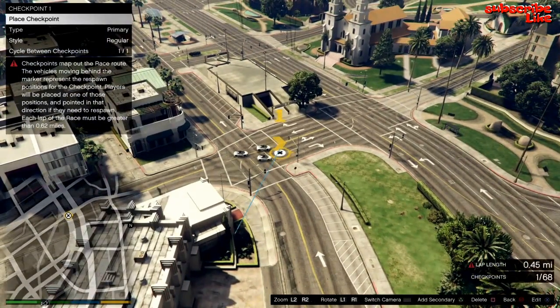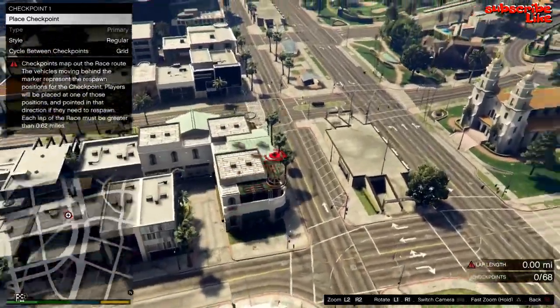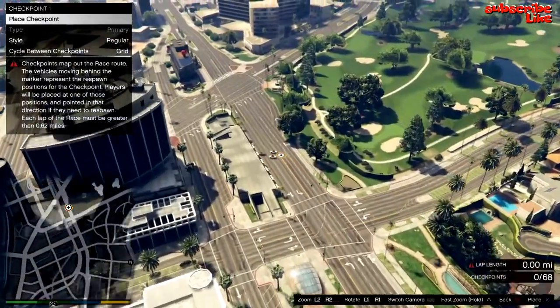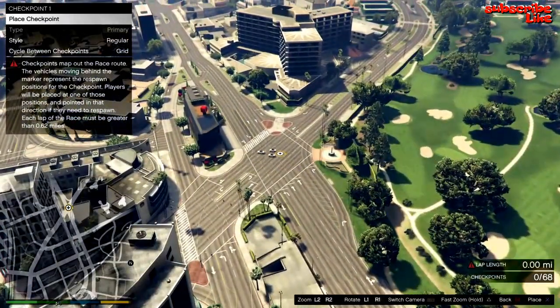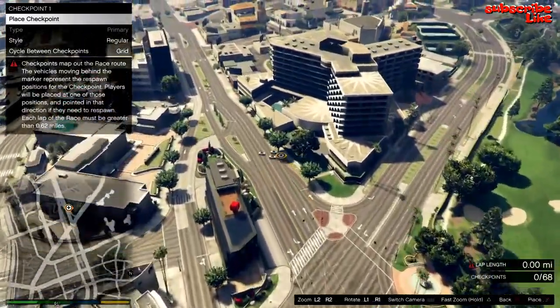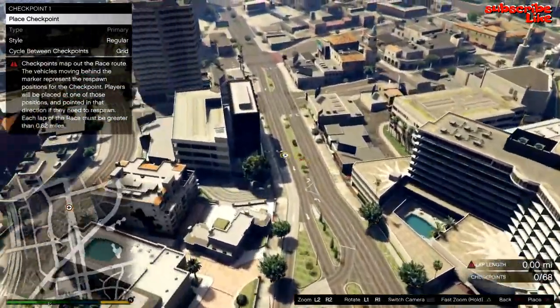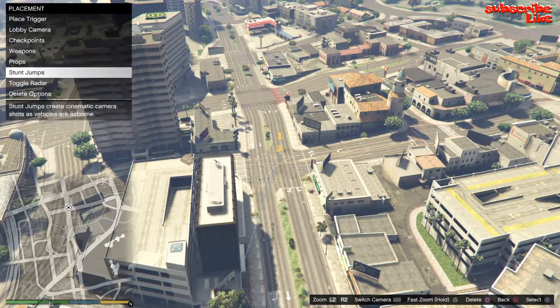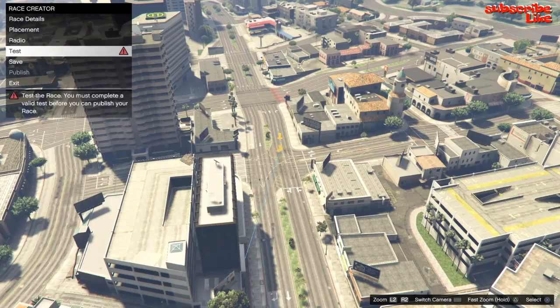I'm at 0.45 miles right there, so that won't work. I'm going to keep going. Let's see, maybe around here — 0.85 miles, no. I think this should be good right here. Yeah, it has to be one mile or higher, can't be below one mile. Now just test race.